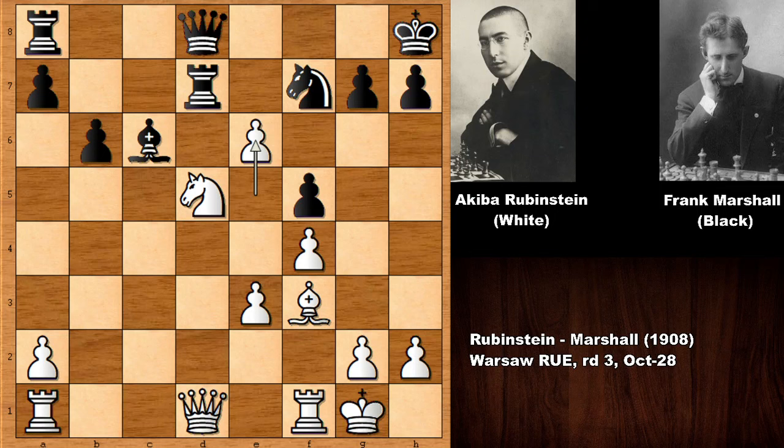Frank James Marshall played terribly against Rubinstein in this game — it is almost hard to watch. But surprisingly, Marshall's lifetime record against Rubinstein was very impressive and quite close. In this match, however, Rubinstein defeated Marshall, and in their overall lifetime record Rubinstein also came out ahead with a few extra wins. At the final standings, it was in Akiba Rubinstein's favor.